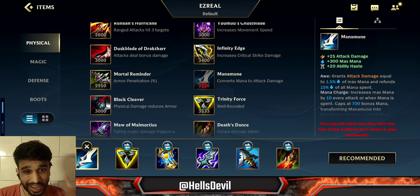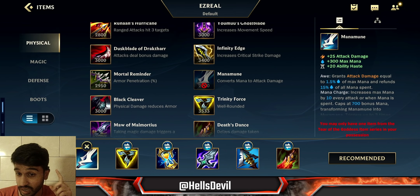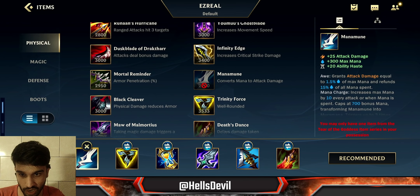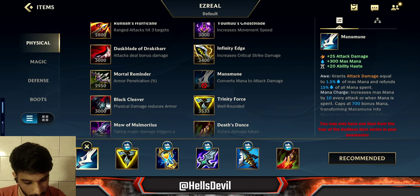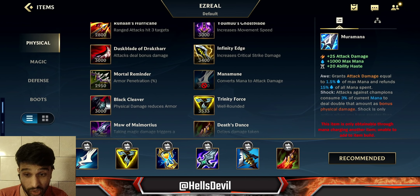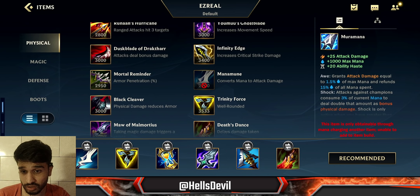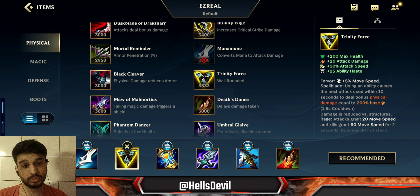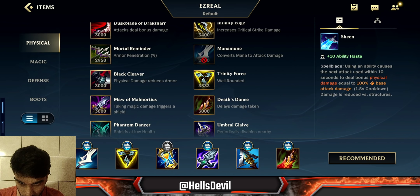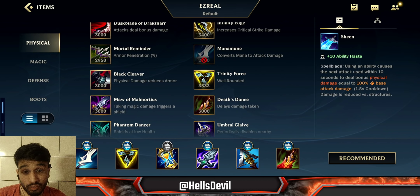In the beginning of the video, I'll explain how to build Ezreal — there are timestamps in the description to skip to gameplay. The default build the game gives you is already pretty nice: starting with Manamune, then going for Trinity Force. Manamune costs about 2,700 gold, so you can always get it before the first dragon. If you get a kill early, you can get it before 3 minutes. The real power comes when you upgrade to Muramana — it takes time to stack, but Ezreal is a late game champion.